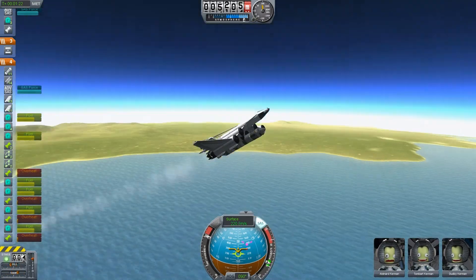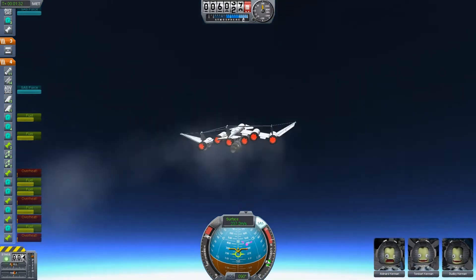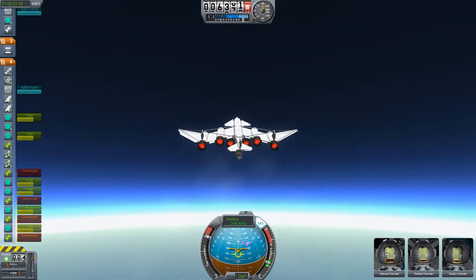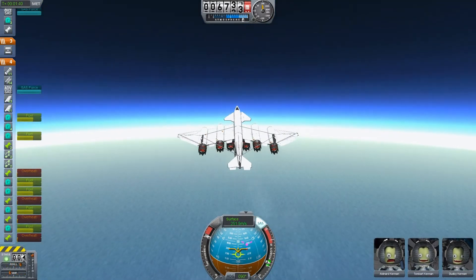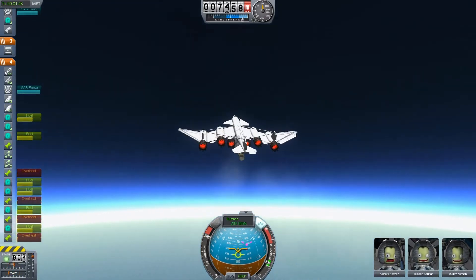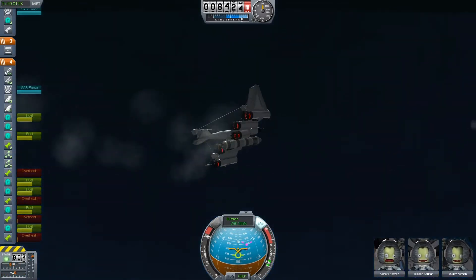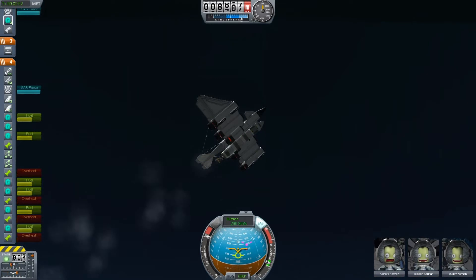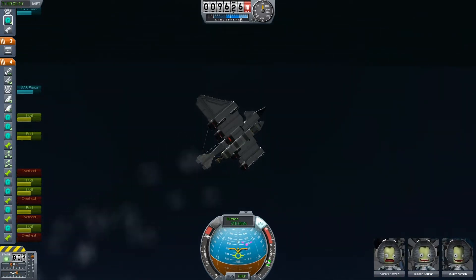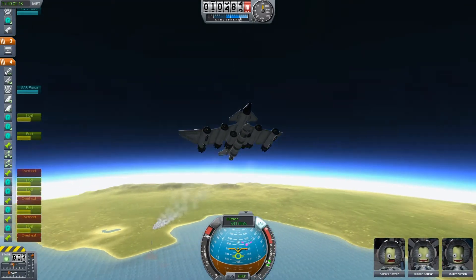To be honest I think this thing looks good too — a few many engines for such a small plane, but these wings don't really give much lift with the current physics engine, so you need many engines. The payload is also pretty heavy for such a small aircraft.